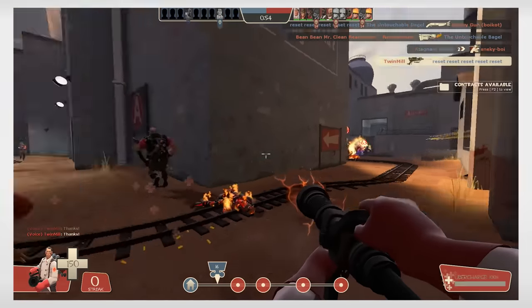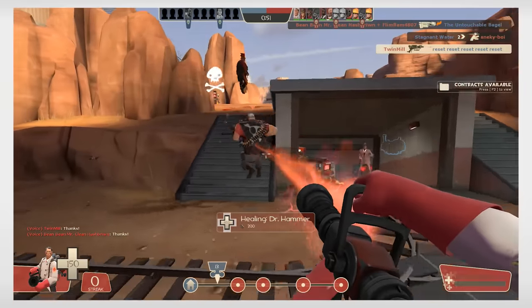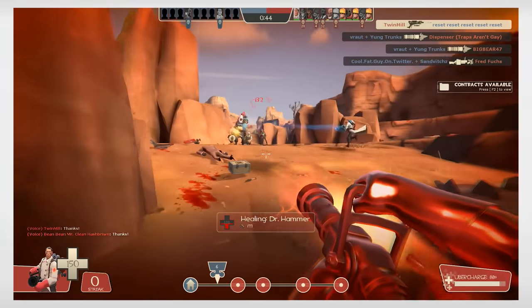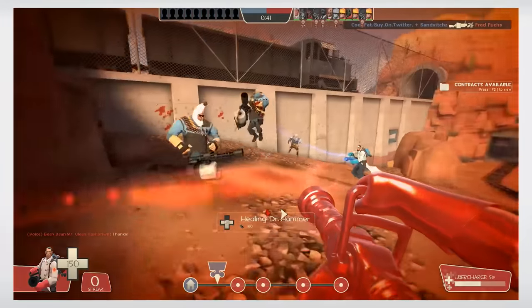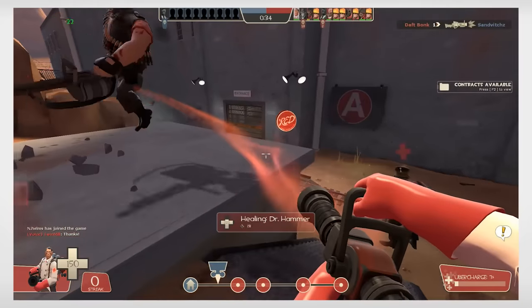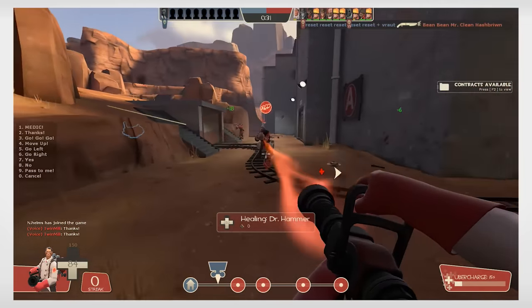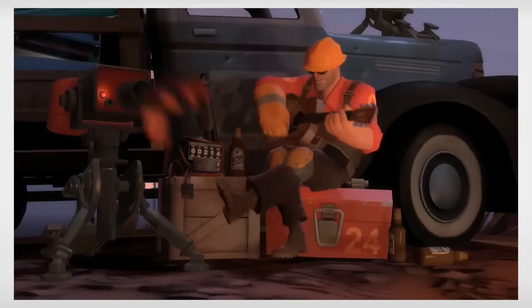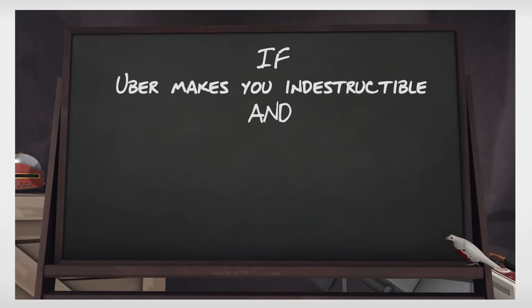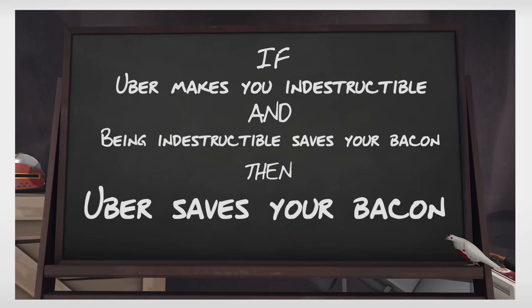Picking the right moment to deploy your ubercharge is tricky, and it requires a sense of when it would be most useful that can only really be developed after more Medic gameplay. Your team will also communicate to you a good moment to activate the charge and go shiny, and it's best to listen to them, because a single coordinated ubercharge can win a match. For beginners, though, the most effective ubercharge is used to just annihilate enemy defenses, and it's best activated just before you and your target are about to take a massive amount of damage. This can include sentries, dangerous choke points or holds, or other medic and damage class combos. However, never be afraid to activate your ubercharge if you feel your life is in jeopardy — being invulnerable will save your life, and your charge percentage will be lost upon death, so if deploying a charge will save your bacon no matter who you're healing, no matter where you are, always do it.